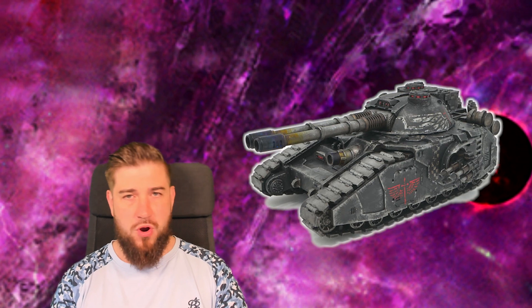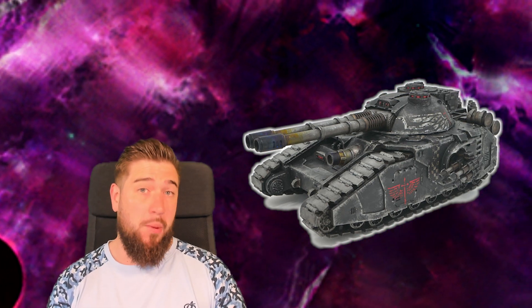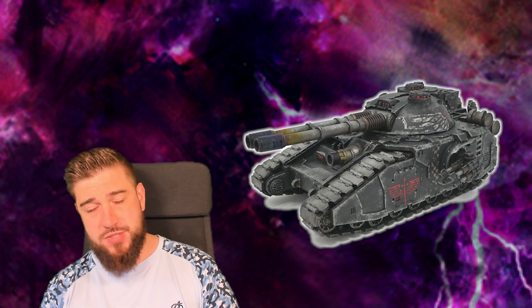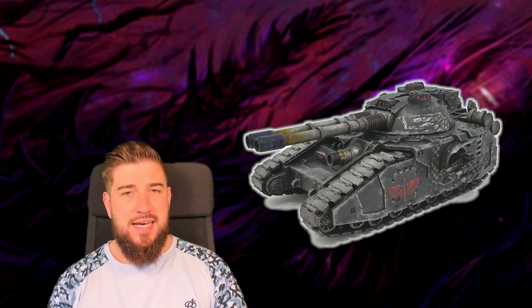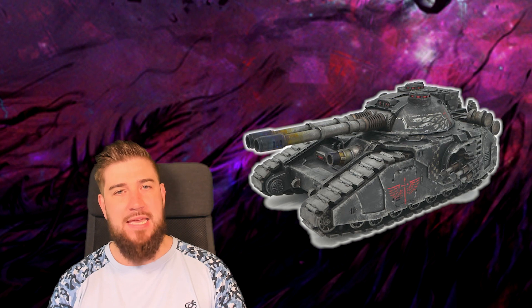Something like the Fetid Bloat-drone is now a staple for me — whether Bloat-drones or Blight Haulers depending how I'm feeling. The Bloat-drones do incredibly well with that ten-inch move and Fly. If your opponent goes first and pushes into the board, the drone can hide behind something, make use of its full ten-inch move with Fly, and often make a reasonable charge. When that comes off, it's often been a deciding factor — removing an ObSec troop choice very early, making the primary more of a commitment for the opponent. The Baneblade or Falchion simply can't do that.